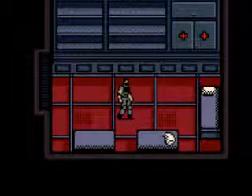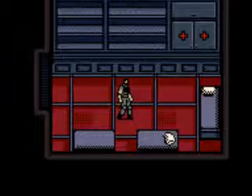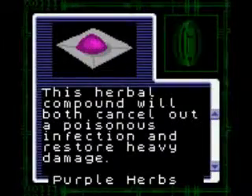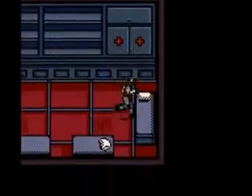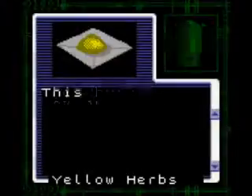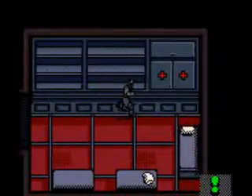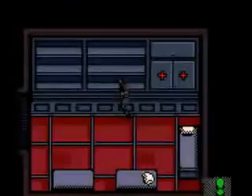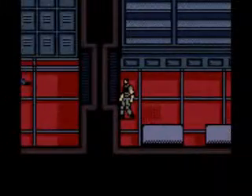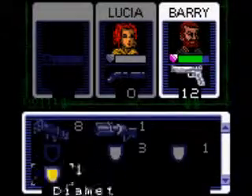Hello everybody and welcome back to Resident Evil — whatever this game is called at the end of it. Forgotten. So now we're inside the Umbrella sub. And inside that medical kit you'll find a purple compound, and you'll find all kinds of healing items, ammo and everything else like this. And also inside the sub, because, you know, it's Umbrella.